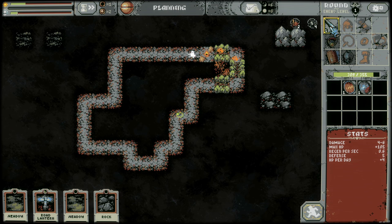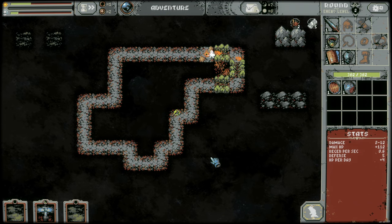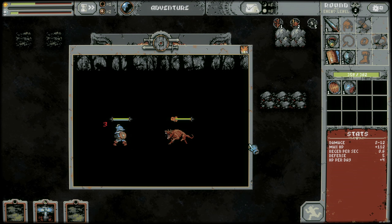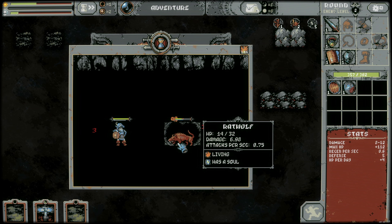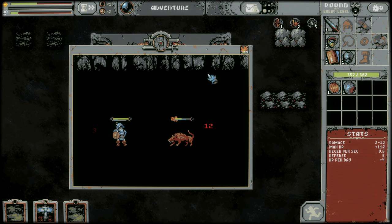There we go — holy smokes, never been happier. First loop done. Now there's some other things in here that I don't quite know how they work yet, specifically some of these modifiers. So if you look at the rat wolf, it says he's living and has a soul. Each of the enemies, when you hover on them, have these different attributes, and there's got to be things that play into that down the road.